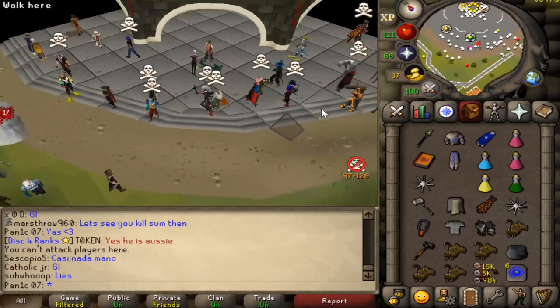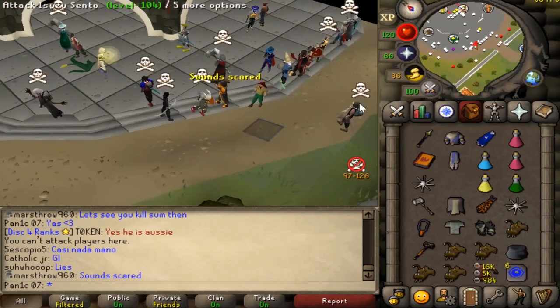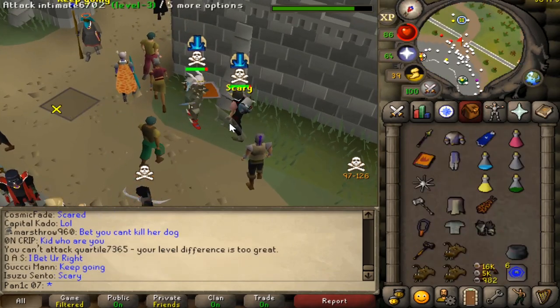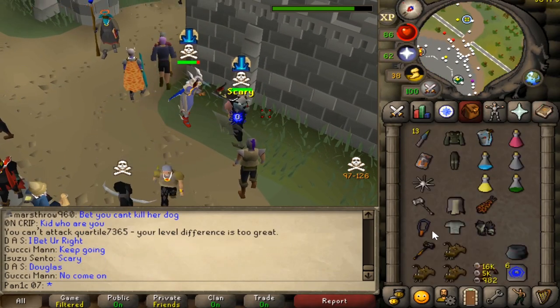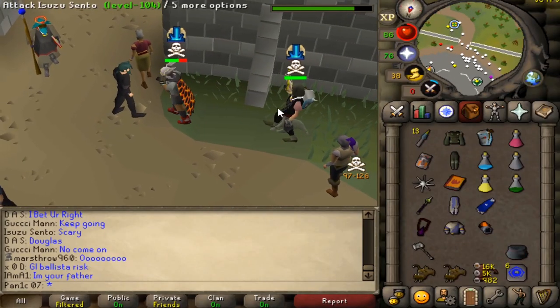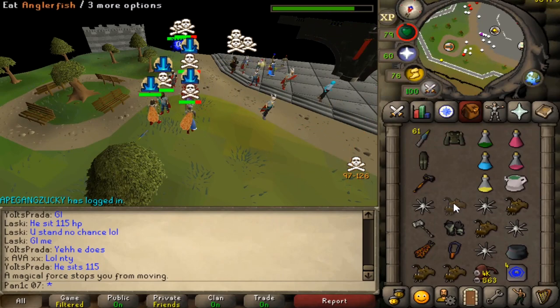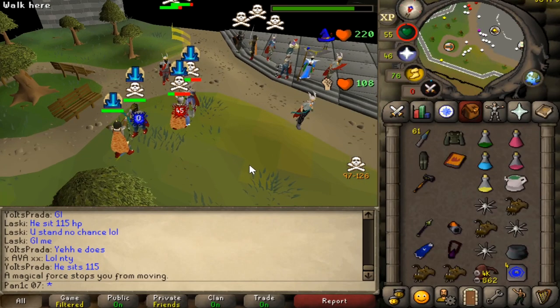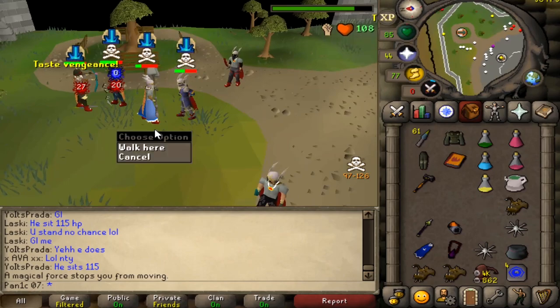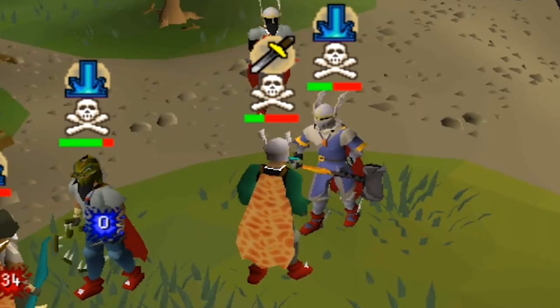World 24 has a lot less ping and the world is far more stable because there's less people in one place, but there's no one here — there's no one actually PKing other than this one guy. Good luck. Well, if I actually hit something that would have been cool. Is that dead? You're kidding me — where's my RNG?